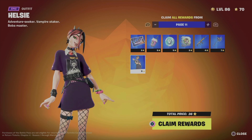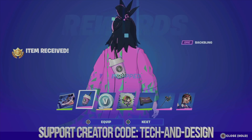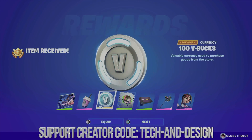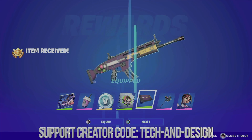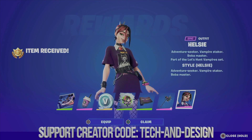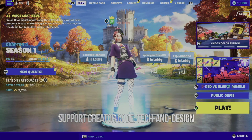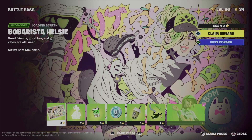Let's go into pages and claim all rewards — it's just faster this way and we make sure we get everything. We're going to equip the back bling, equip that, get some V-Bucks, get the spray, move on to the wrap, the harvesting tool, and the skin we just unlocked and equipped. This skin looks awesome.